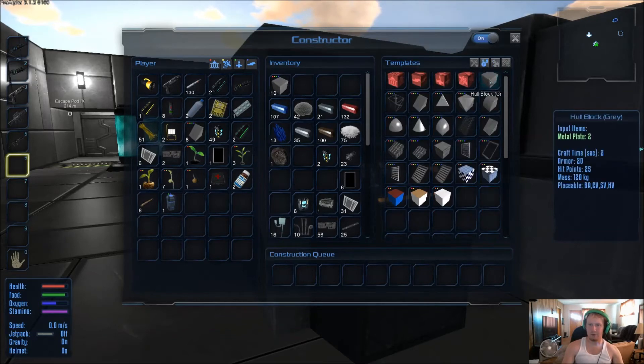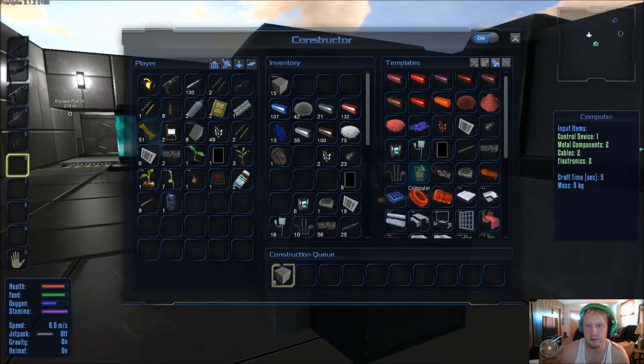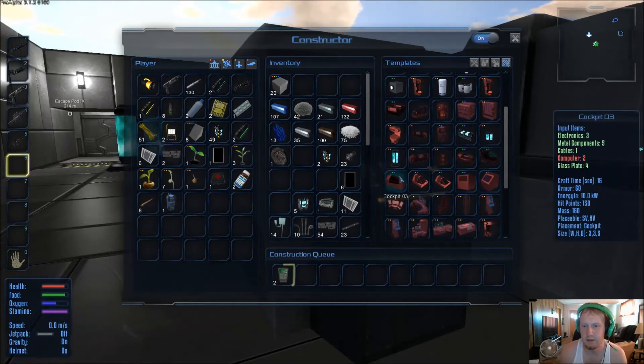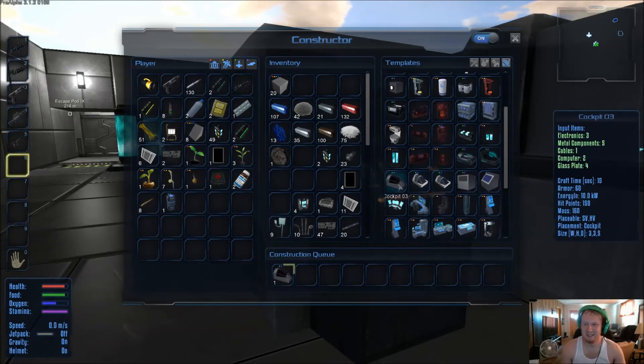Nutrient water — hull blocks, great. Let's build ten more of those real quick, get those knocked out. Give me twenty more of those. Now let's come back here to the computers. I think I need two at the moment — cockpit, yes, two. We already got the glass plate, so let's make that up. The biggest thing is getting the necessities on it first and then worrying about cosmetics.